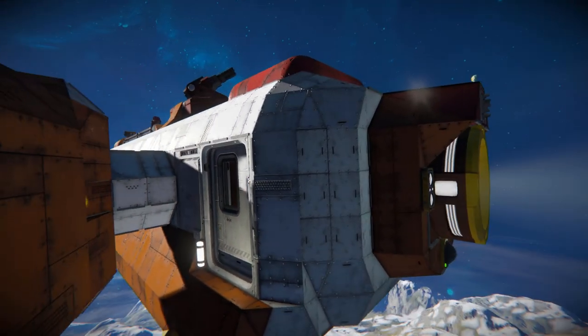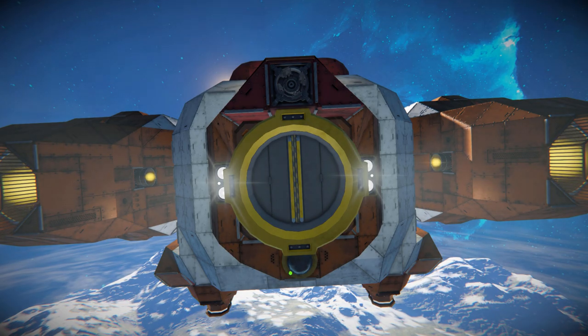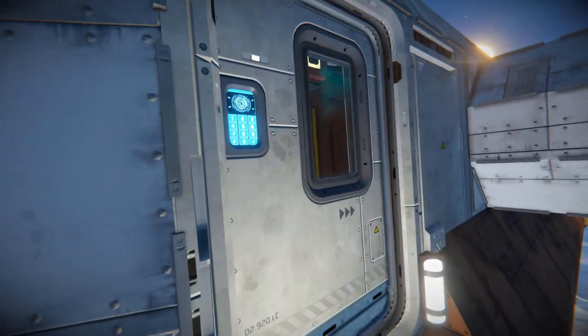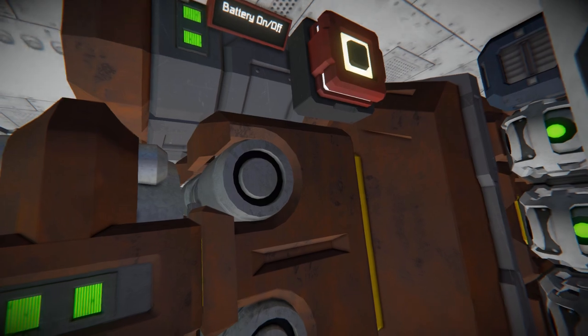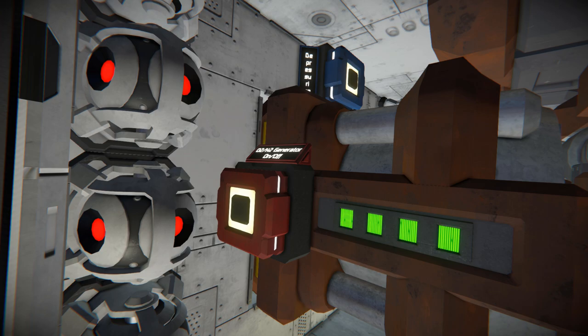Moving to the very back of the main body we've got a connector with two spotlights to make sure we can easily dock in the dark, with a camera right below it and a merge block to securely connect ourselves if we need to. Coming around to this section - the door on the opposite side - there's the O2 generator and a button for our battery, and turning around we've got our O2/H2 generator on and off right there.